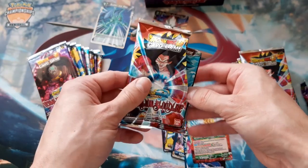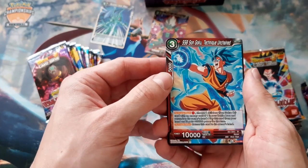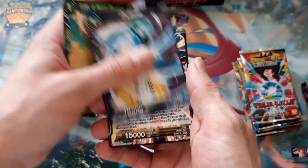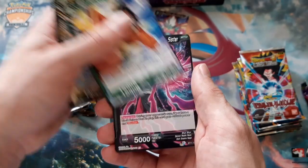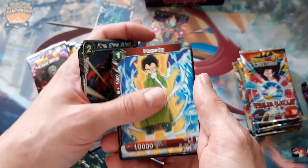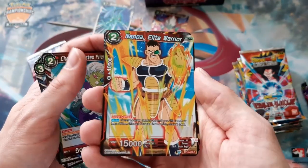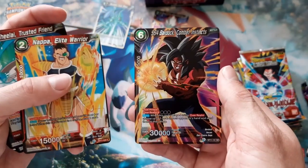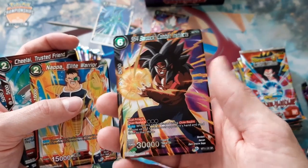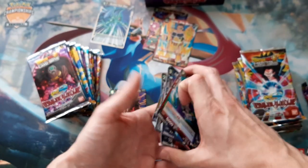I'll quickly go over the first few packs covering the regular commons and uncommons, and then later I'll skip ahead to save time. Super Saiyan Zen Goku, Wadell, Poutine Turtle, Son Gohan, Final Shine Attack, Baby Cheetah - oh, this is our holo, and it's shining! Nice - Super Saiyan 4 Bardock! Look at this artwork, really nice. Our first super rare!